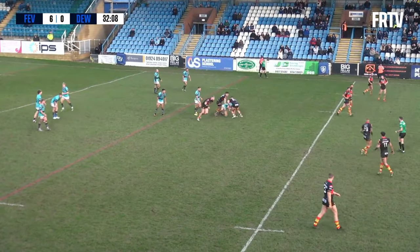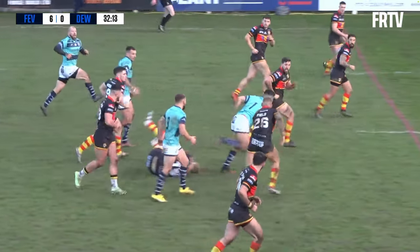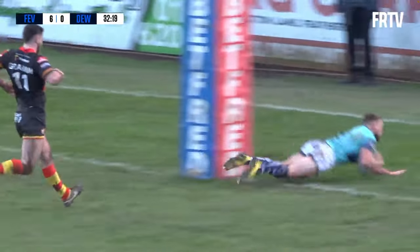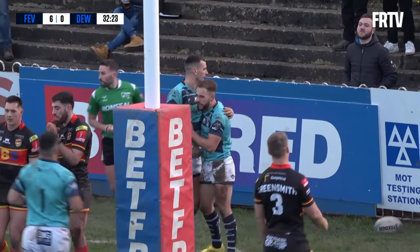We have got a robust player with no number on — I don't know if that's Joe Absen — but this guy's got a number. It's Caleb Aikens, and he's done a number on them as well. He's found Conor Jones on his right shoulder. Jones is going to go in for his second try of the game, and Featherston Rovers' second try of the game.